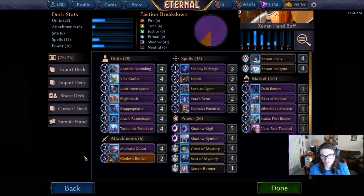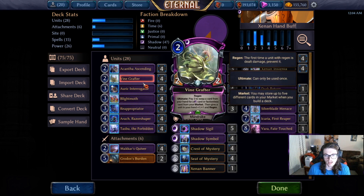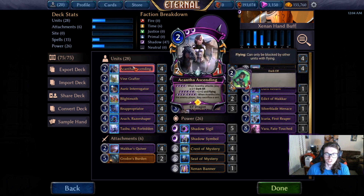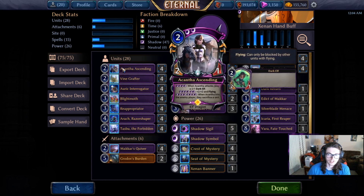We're looking to curve out here. We've got Acantha, Vine Grafter, Interrogator, Blightmoth, Reappropriator, Arok, and Tasbu — pretty solid mid-range threats and bodies. Acantha is pretty good at every stage of the game except the start, but if you get her down, start attacking, and protect her, eventually she'll be making blockers and flying overhead.